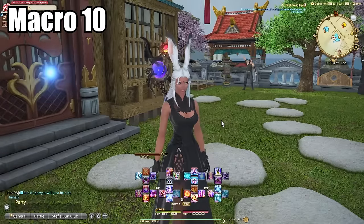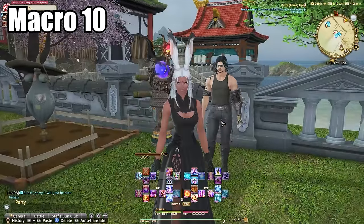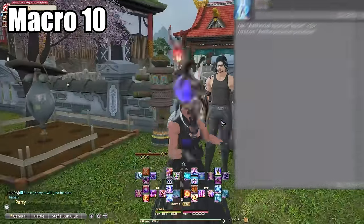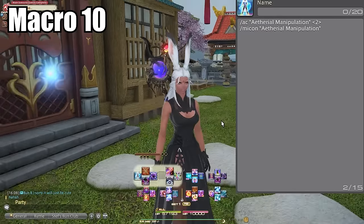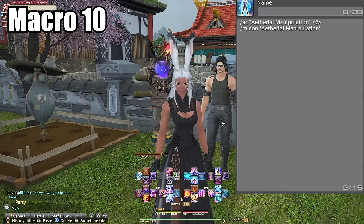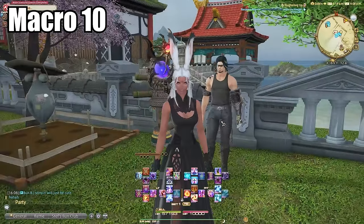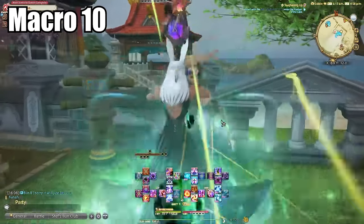Macro number ten: teleport. As a Black Mage main, ethereal manipulation for teleporting without having to manually select a party member is a little OP. I have it set to select the second party member in my list — which is always the tank for how I have things arranged — and eight or nine out of ten times the tank is in the right spot when I need it. This is great for stack markers or room-wide mechanics with a small safe spot, and even more reliable when you're playing with people you trust.